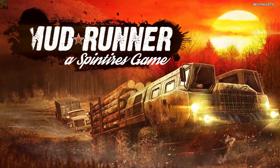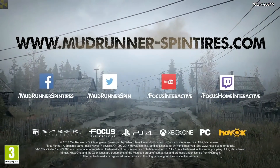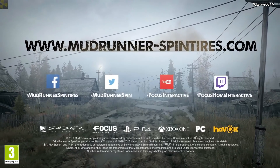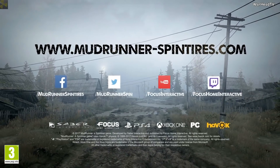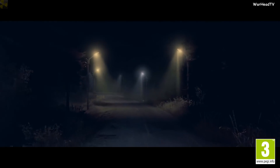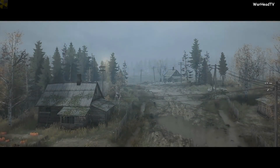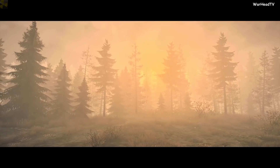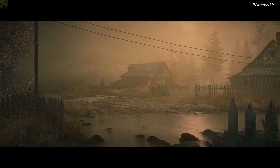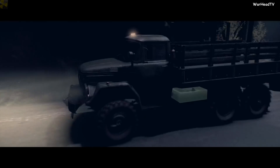There are going to be six maps — five of those are from the original and one is brand new. The names of those maps are: Bog Island, Seashore, Downhill, Crossing, and Deluge — I'm not sure how you pronounce that last one. There are going to be 19 vehicles in total — 13 new vehicles, and six of those vehicles are from the original Spintires.